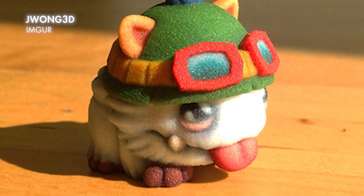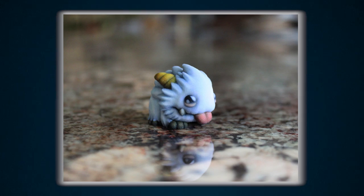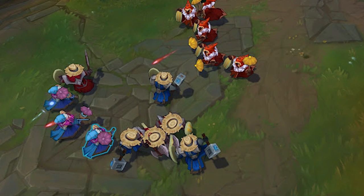First up, some 3D printed Poros as champions from J-Wong3D. Last time we saw him, he had miniature wards and normal Poros. He's taking it to the next level this time around — not only does he have Master Yi Poros and Teemo Poros, he's combined them with minions now. So the next step is obviously minions with Teemo hats and Master Yi goggles — they need the little straw hats added in the new patch. Oh, the luau minions!